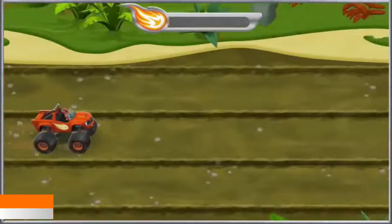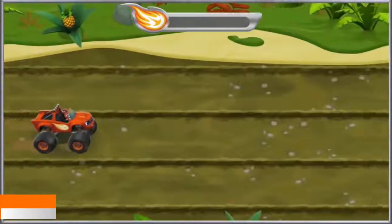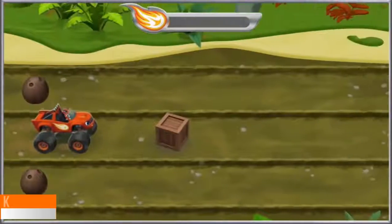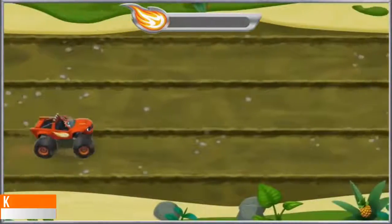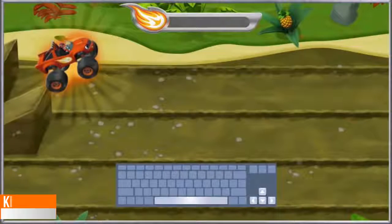We need your help to save Zeg. Wait, what's Crusher doing? We need to steer around obstacles so they don't slow us down. Press the up or down arrow keys to change lanes. Great! When you see a ramp, drive over it.